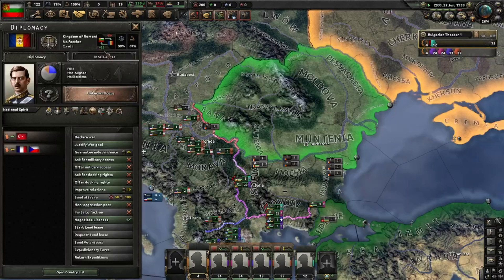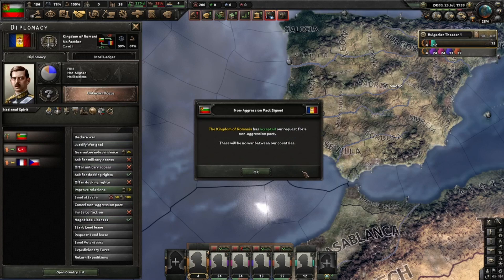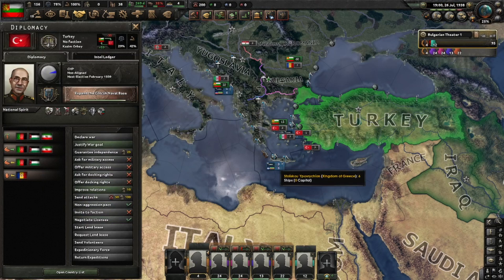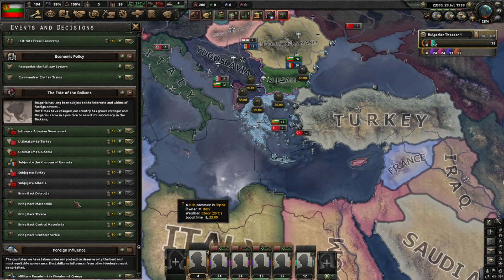I want slightly better relations with Romania before sending the ultimatum, so I'll wait for the non-aggression treaty to become available. Here it is — non-aggression treaty with the Romanians, and one with the Turks. Let's now send an ultimatum to the Kingdom of Romania. The Greater Bulgarian Federation grows — subjugate the Romanians, they know their place. They also have 31 divisions.